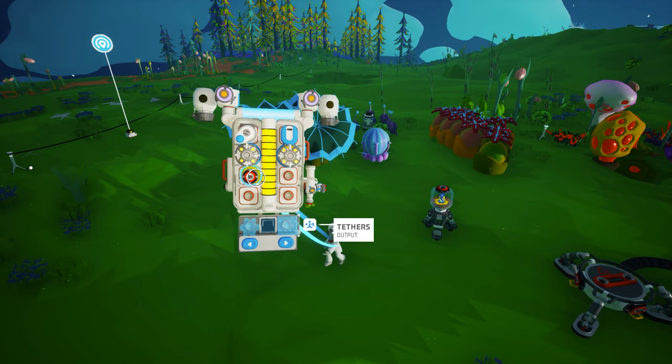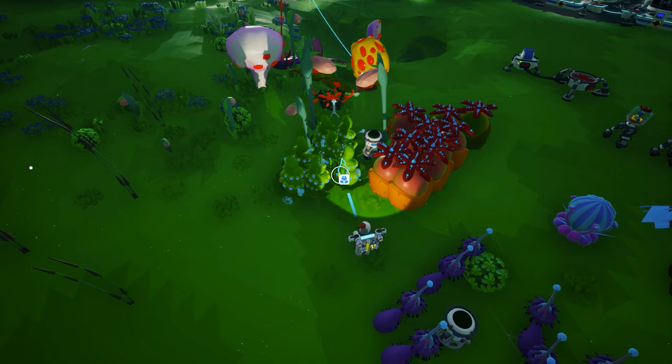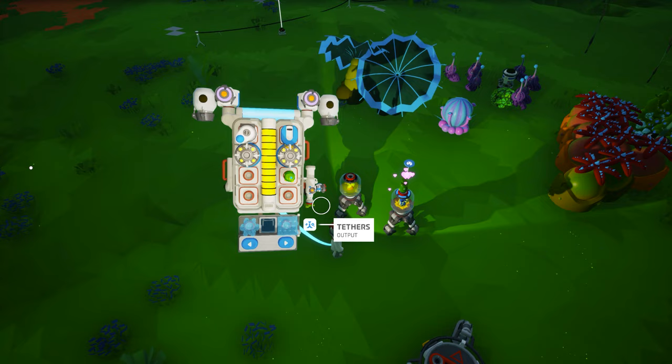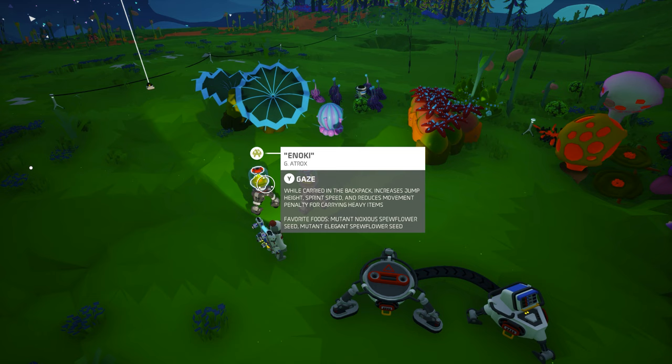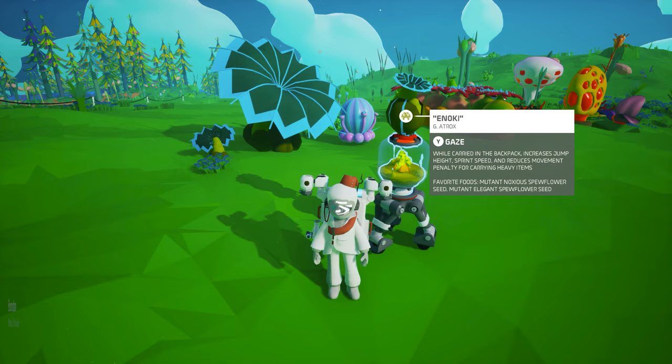Each snail has a preferred diet, which we discussed as we investigated each Galastropod. You can feed the snails any type of hazardous flora seed to receive the snails' respective benefits. Feeding them their preferred diet, however, will keep them fed for a significantly longer period of time, thus increasing the amount of time you receive their benefits. It is therefore worth your time to collect preferred seeds from their respective plants and create a small garden of each type. You can easily get a good-sized garden growing because hazardous flora now drop two seeds each time you harvest them, meaning you can quickly double the size of your garden. The proximity repeaters you received in an earlier mission will be very helpful in getting a good-sized garden growing in no time at all.